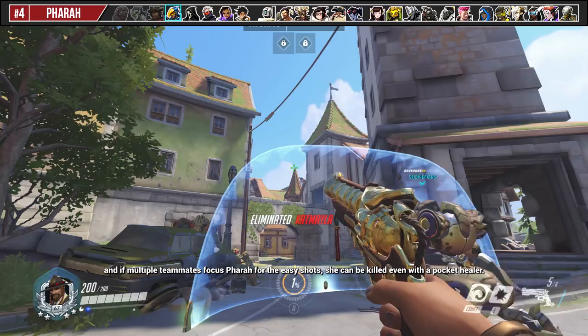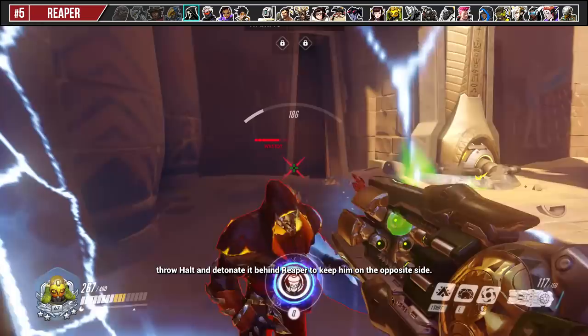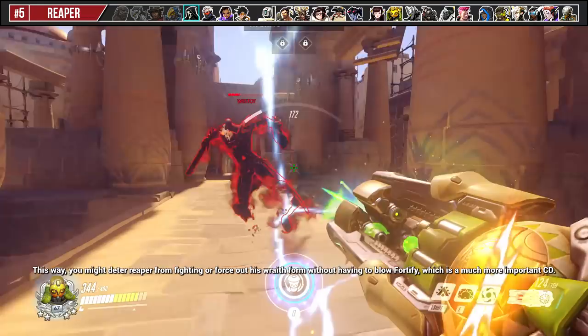As with most tank matchups versus Reaper, it is important to keep your distance. If Reaper is attempting to walk through your barrier, throw a Halt and detonate it behind Reaper to keep him on the opposite side. This way you might deter Reaper from fighting or force out his Wraith Form without having to blow Fortify, which is a much more important cooldown.